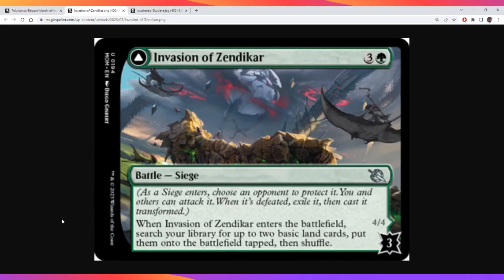The first card I want to talk about is Invasion of Zendikar. It is three of any color and one green for a battle siege with three counters. As a siege enters, you choose an opponent to protect it, and you and others can attack it. When it is defeated, you exile it, then cast it transformed.